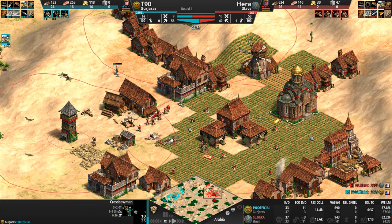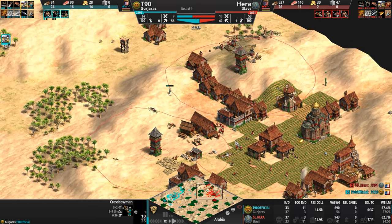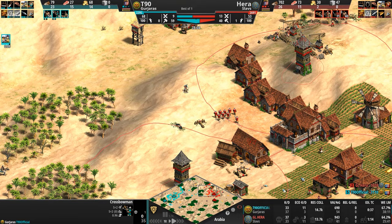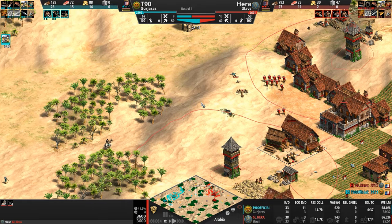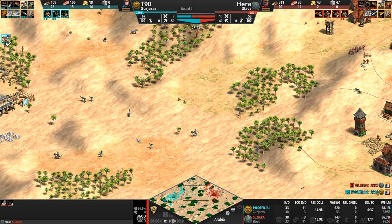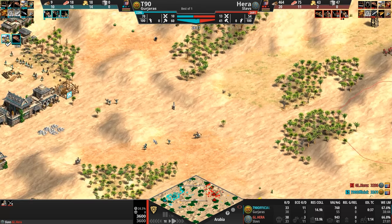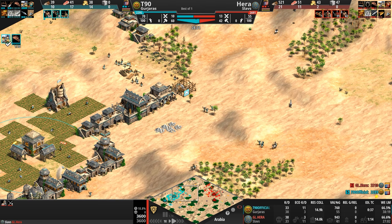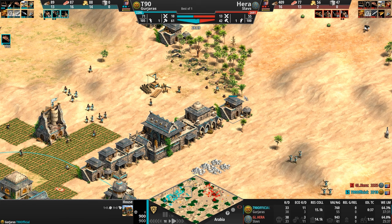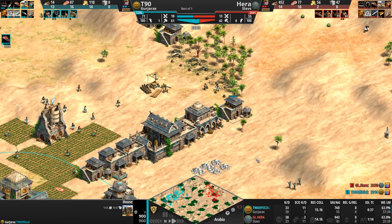A crossbow is dangerously flirting with death as it passes through the town center radius but escapes unscathed. Losing a crossbow here and there — let's take a look as the players disengage. T90 turns around and those reinforcements aren't really reinforcing anything at the moment. Did he lose that stable? No — he repaired it, and now he's plugging up a hole in the forest.